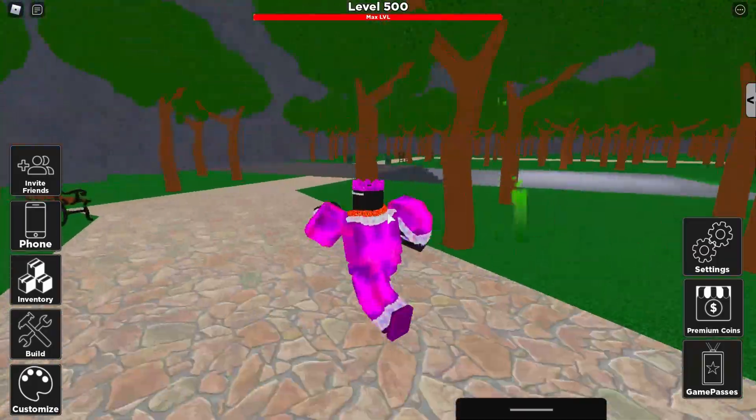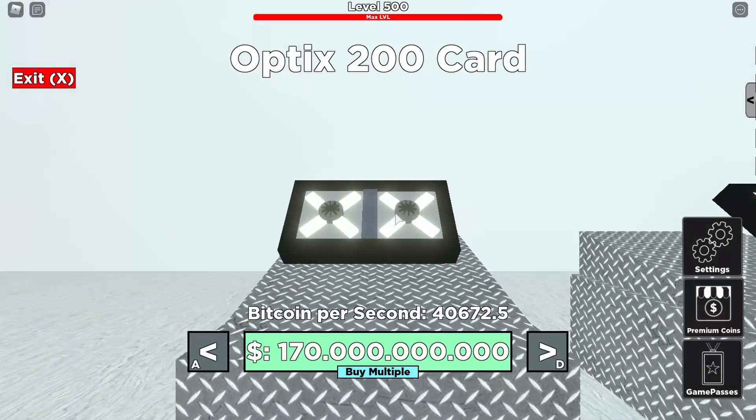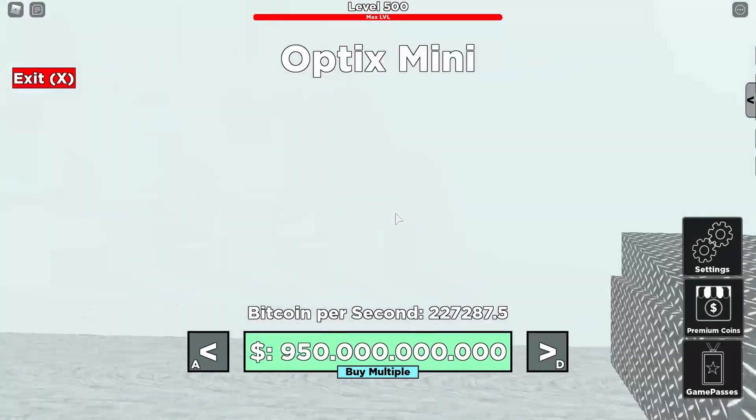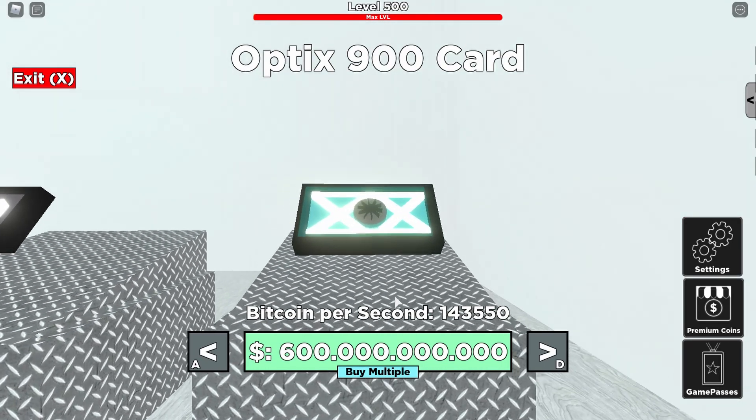Now the new bitcoin card is over here and it's in this shop. You just go all the way over and here it is — it's the Op Ticks Mini, and yeah, it does pretty good.